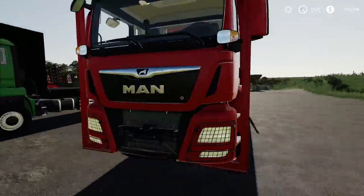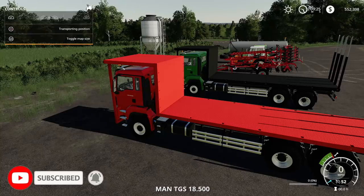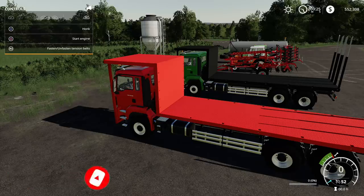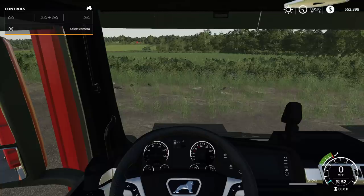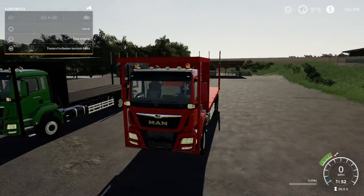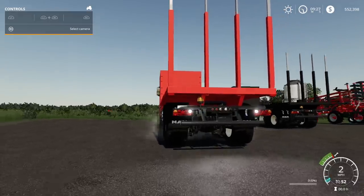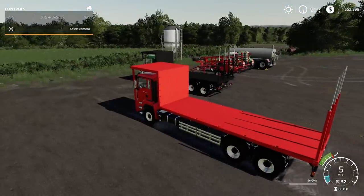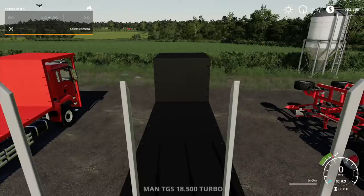Let's go inside and bring up the help window. We've got operating position, regular position, horn, and fasten. Here's the interior — there's the engine, beacons, and lights. This is a really nice mod right here.